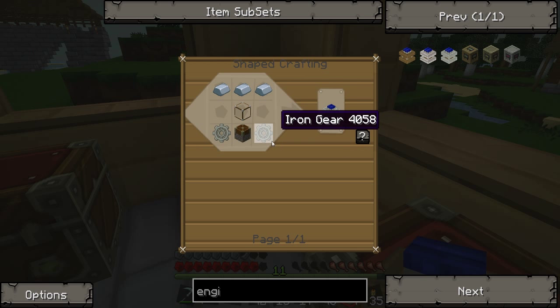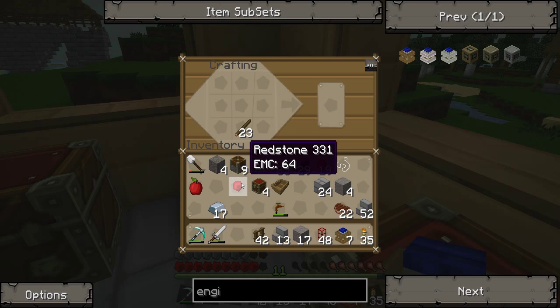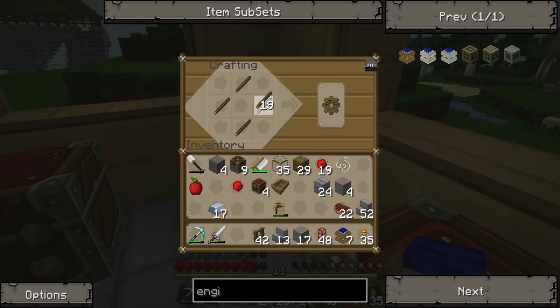We also need some combustion engines which is the same but with iron gears. We may have enough for iron gears. We'll probably need about three combustion engines, so we're going to need six. Five will do.